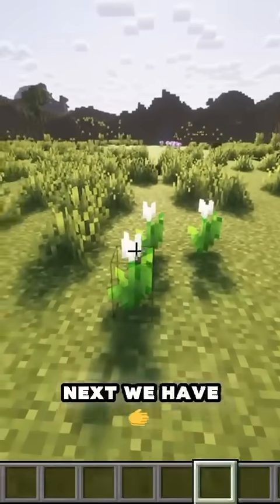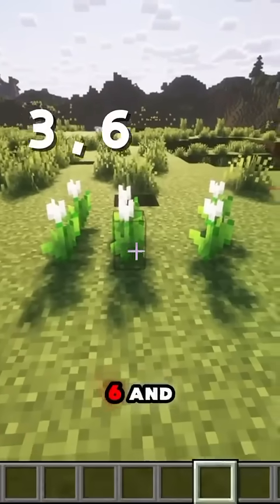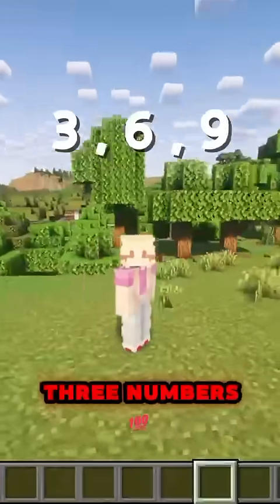Your turn! Next we have white tulips. The pattern is three, six, and nine. What are the next three numbers? See you next time. Bye guys.